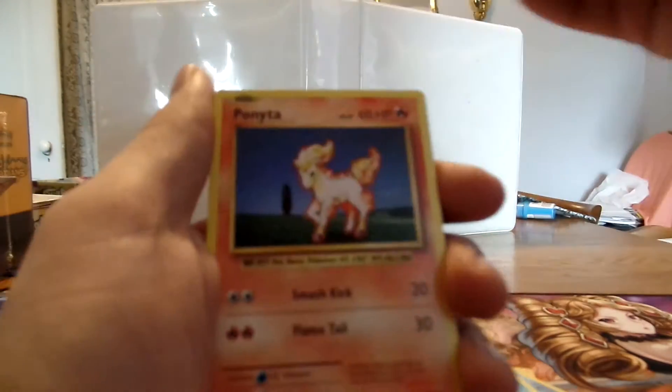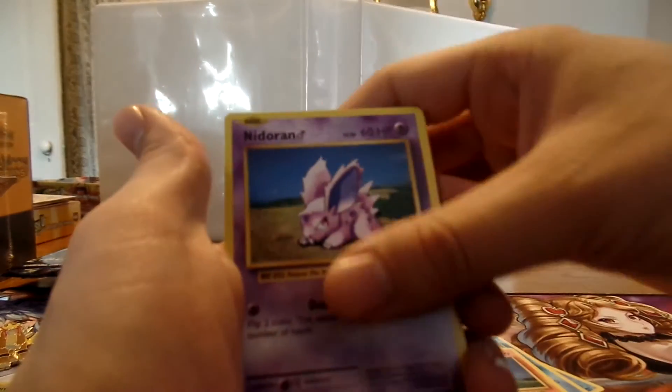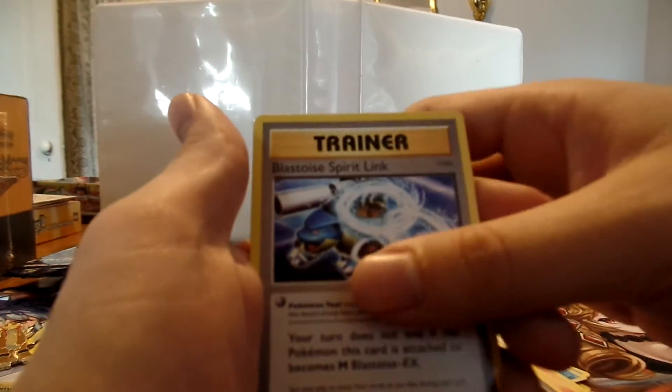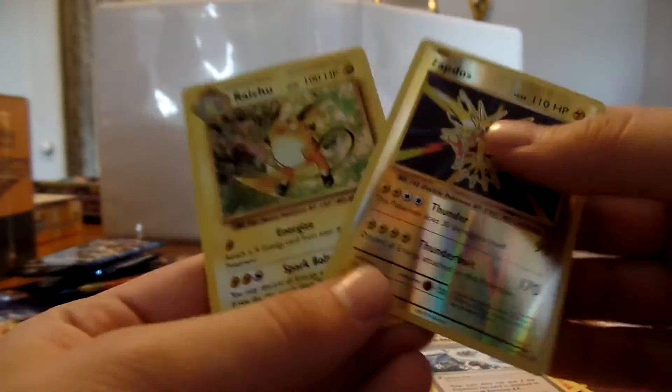Polarike. Pikachu — non-red cheeks. Ponyta. Needling Mirror. Vulpix. Magma. Energy Retrieval. Vastorite. Zapdos. Reverse. And Raichu holo.